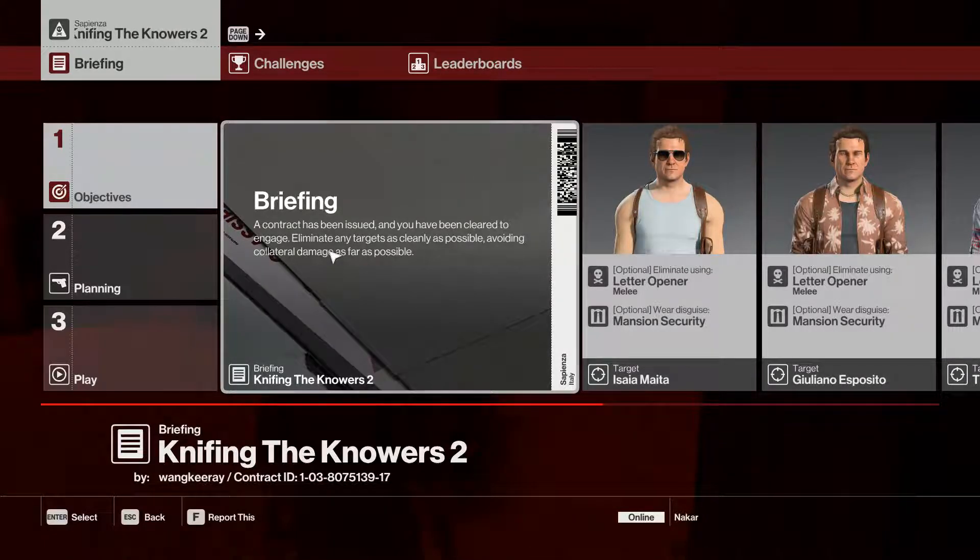This is Knifing the Knowers 2, a Zero Mastery walkthrough. This is a sequel by Wanky Ray to Knifing the Knowers, his Marrakesh contract where he had to stab a bunch of people in the consulate.